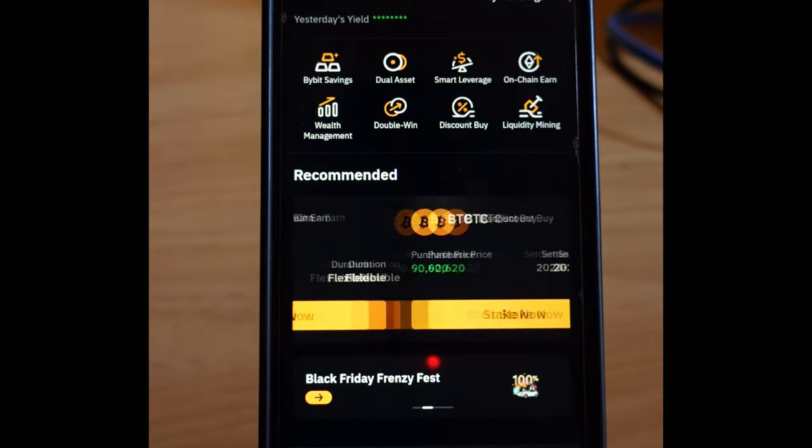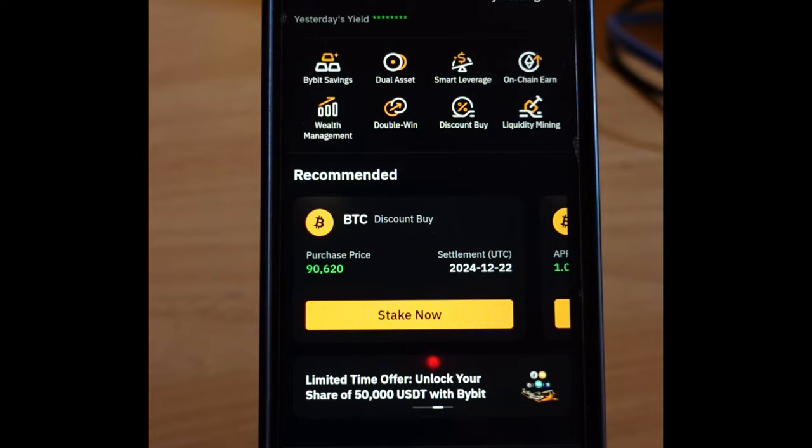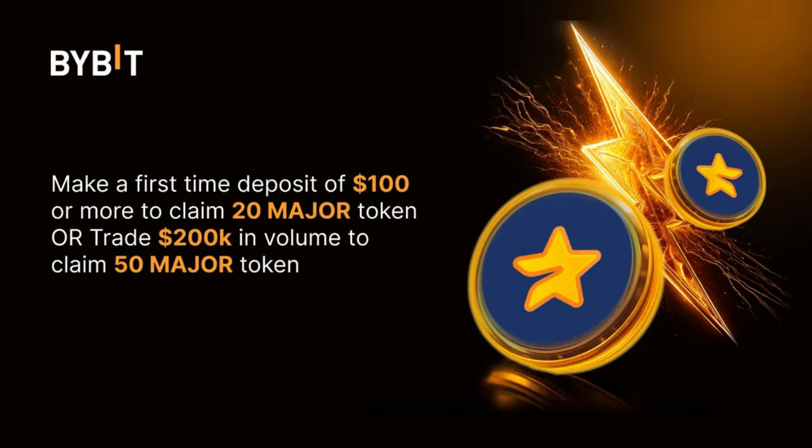The Major token will be listed on Bybit for trading in a few days, and this is how you can qualify to get up to 50 Major tokens for free.